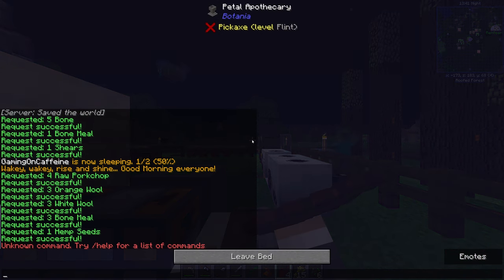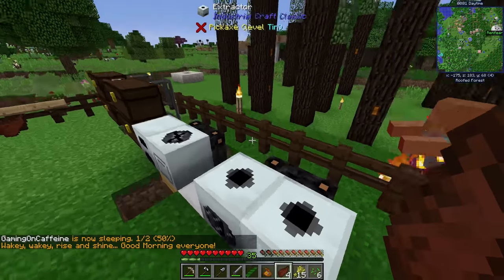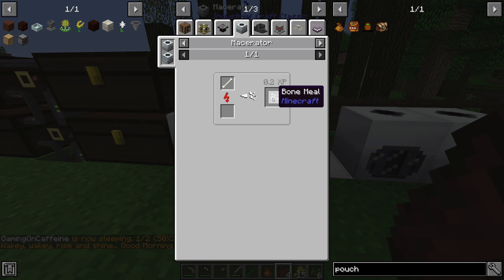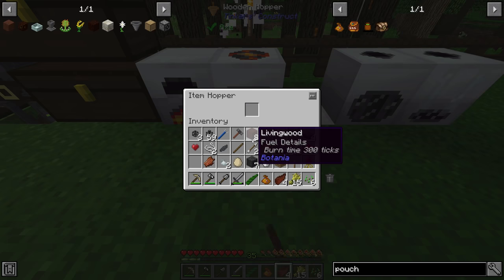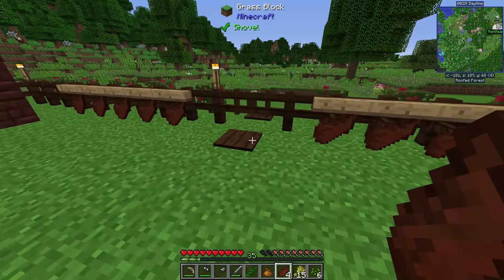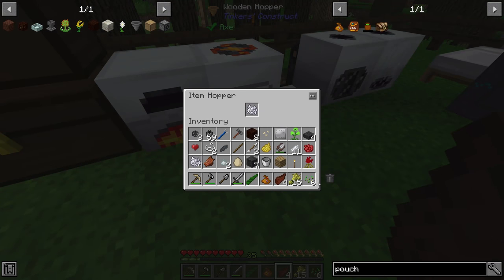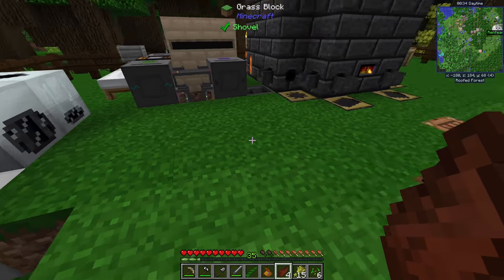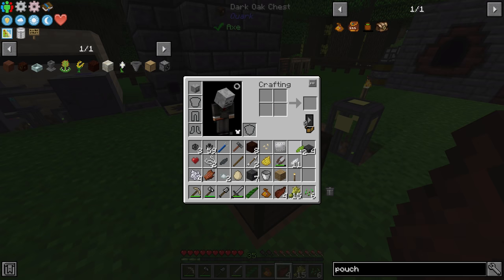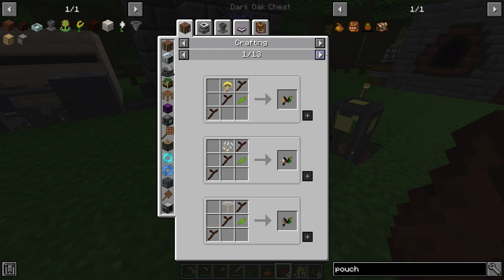A couple of skeletons later, we have two bones. I actually realized I was making a mistake earlier: if you put bones into the Macerator, you get five bone meal per bone instead of the default three from crafting. So we could have gotten 25 bone meal at the start of the episode instead of 15 — live and learn. Now we have significantly more bone meal per bone, which is very useful.